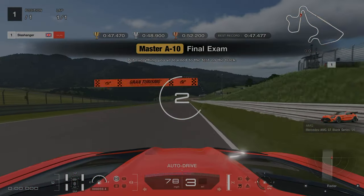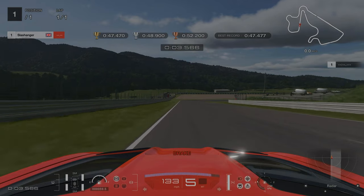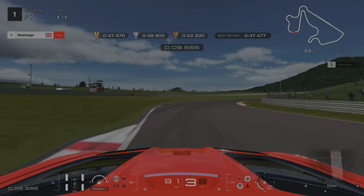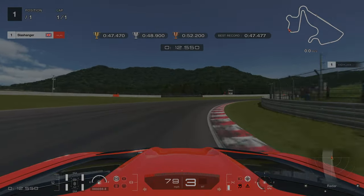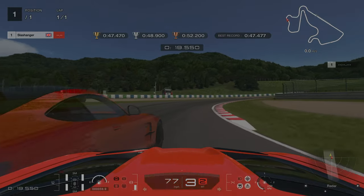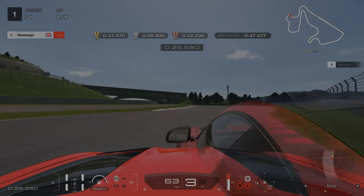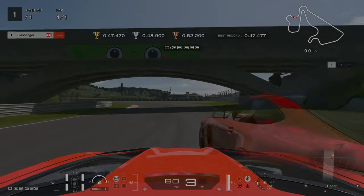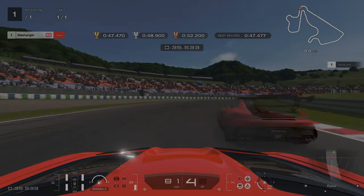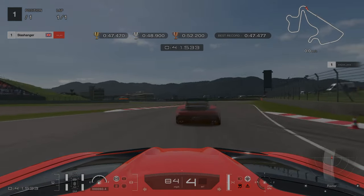For Super License Challenge 10, our braking point is going to be just after the 100m board. I chose to go down into 3rd here, but you can stay in 4th if you want. We're letting off as we get to this corner — there's no need to brake. As we're going round, we're going to start to feather the throttle, letting off again and feathering the throttle as we're coming up to this left hander. Braking before we get to the red and white curbing, we want to be really narrow for these two corners. Then we're going to run wide and let off for this left hander, braking just as the red and white curbing starts. This hairpin will either make or break whether you get the gold time — you need to focus on being as narrow as possible whilst keeping as much speed as you can.